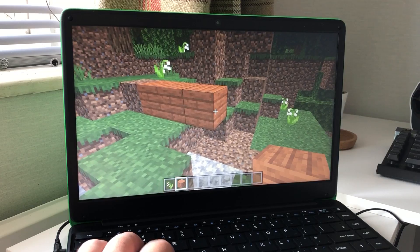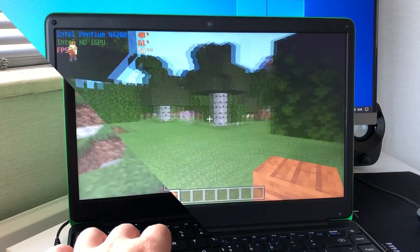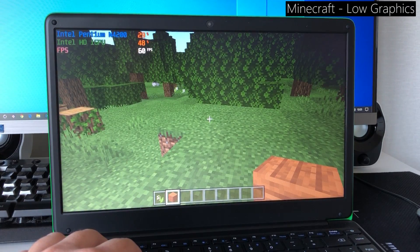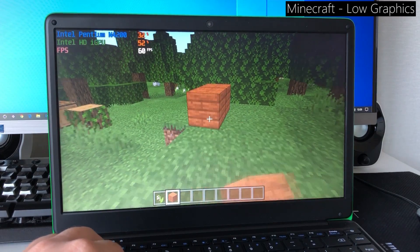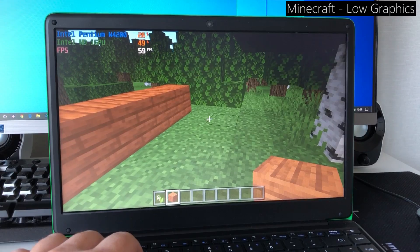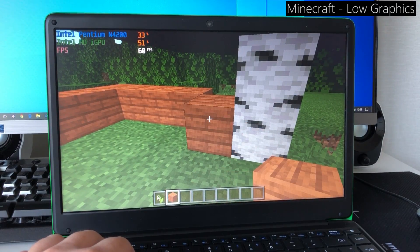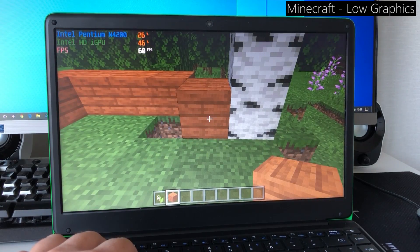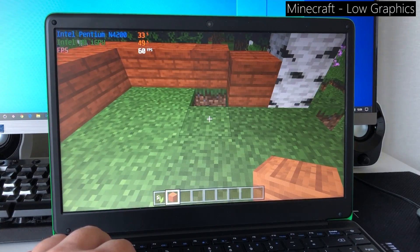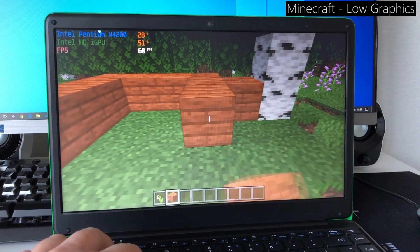I then switched out of S mode, which can be done from the Windows Store, in order to gain an exact idea of performance. I could then install programs like MSI Afterburner and check out the CPU and GPU usage as well as the correct frame rate. Both the CPU and integrated graphics are working fairly well together, although the GPU is the limiting factor. I apologize if the frame rate looks slow because I had to record at 30fps — recording at 60fps caused flickering with the camera. The gameplay feels smoother than what you're seeing here, trust me.